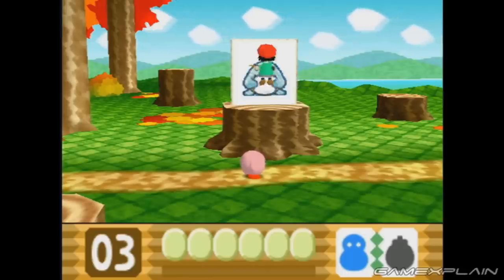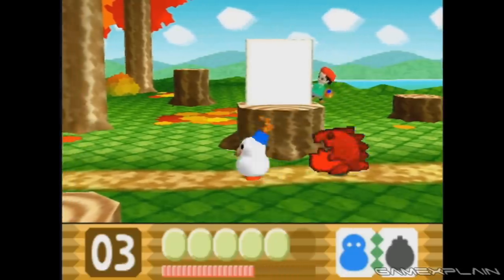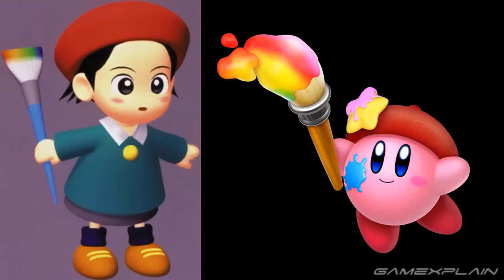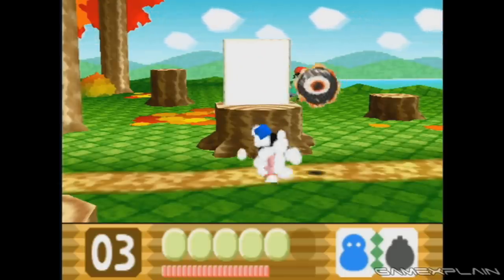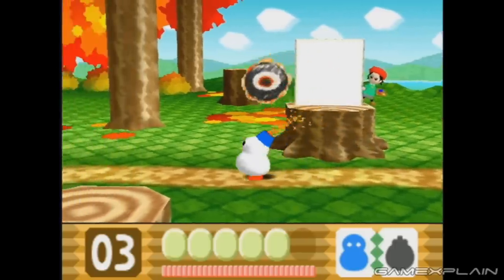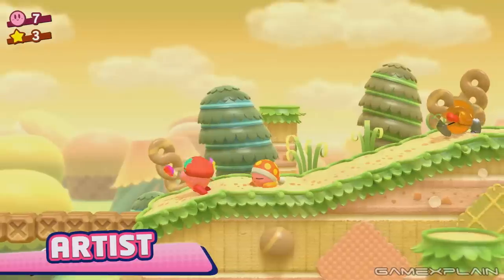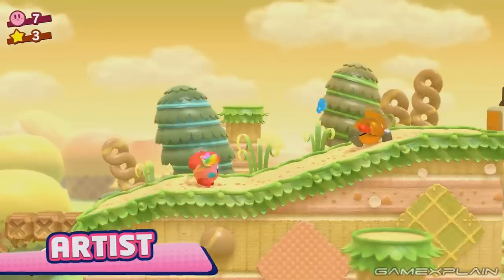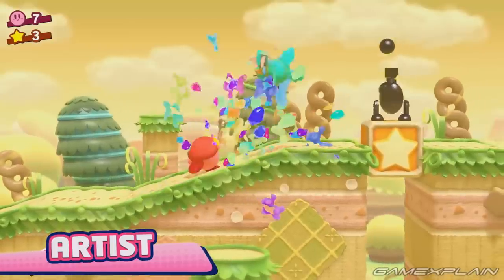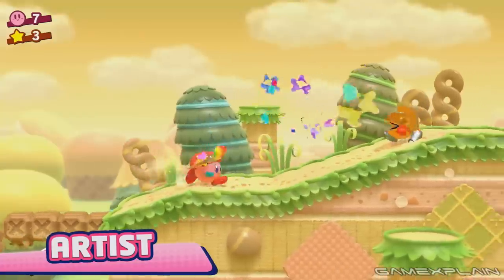Maybe some of the things that Adeline drew during her boss fights? Speaking of Adeline, we're curious whether this Artist ability also signifies her return. The design of the power is obviously influenced by hers — maybe she'll return as a corrupted boss in the game and paint obstacles that Kirby will have to defeat, just like in Kirby 64 and Kirby's Dream Land 3 where Adeline went by the nickname of Addo. There are an awful lot of callbacks to both of these games in Star Allies. That canvas isn't the only method of attack for the Artist though.